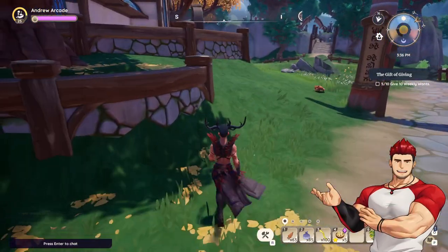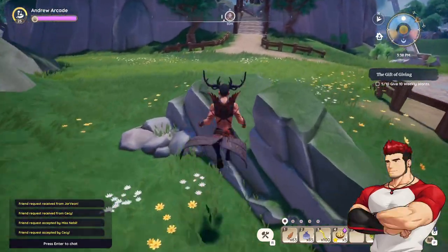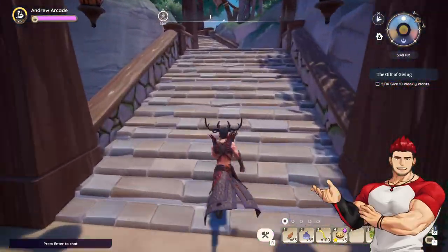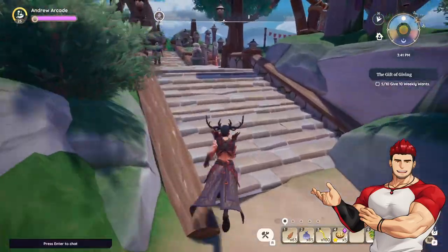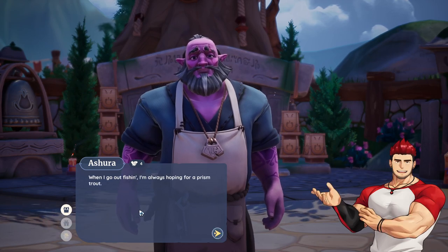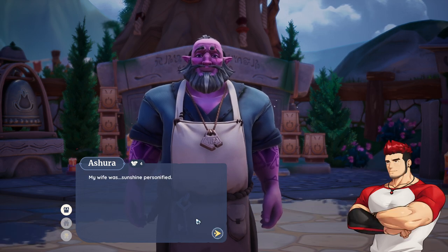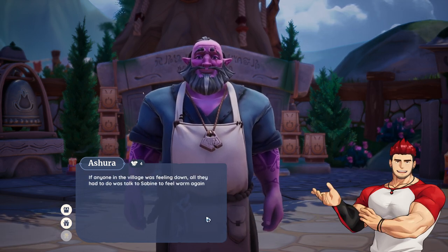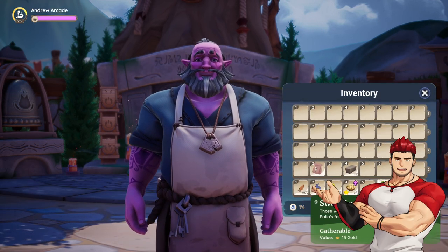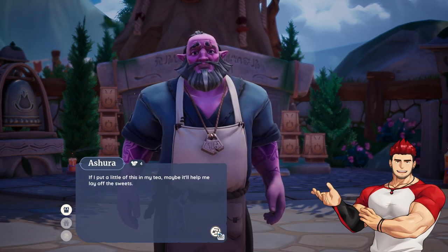Let me go talk to Asura. Hello Asura, how's the day treating you? Asura says: 'When I go out fishing I'm always hoping for a prism trout — the classic prism trout dinner is my favorite meal. My wife was sunshine personified — if anyone in the village was feeling down, all they had to do was talk to Sabine to feel warm again.' Here's your sweet leaf! 'Sweet leaf, excellent — if I put a little of this in my tea maybe it'll help me lay off the swamps.'